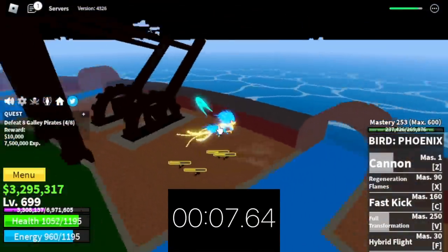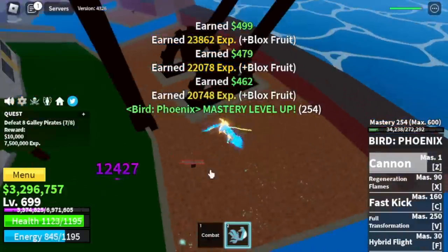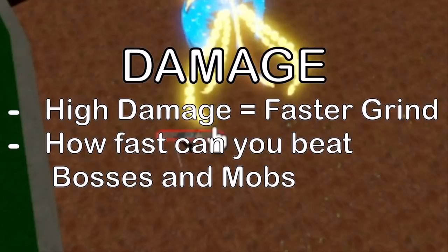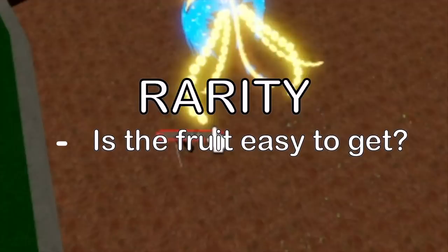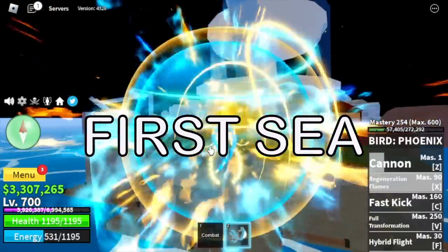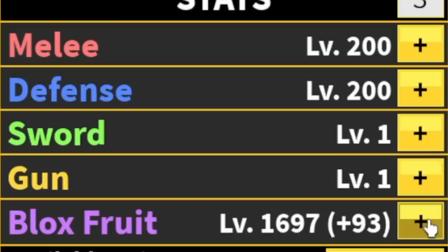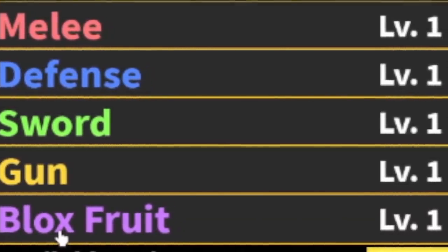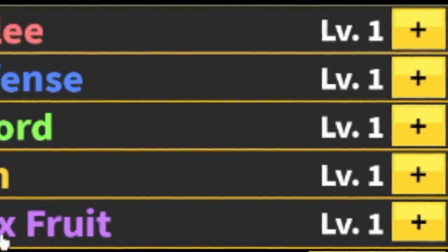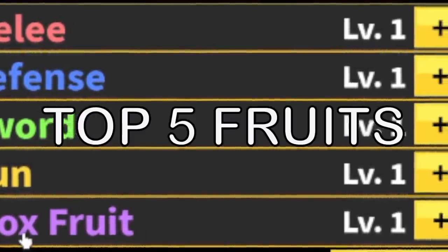I will base my top 5 on 3 things. First off is speed — how fast can you get quests, how fast can you lure, and how fast can you travel? Next up is damage, because higher damage equals faster grinding and faster boss kills. And last but not the least is rarity — even if it is the best fruit for grinding, if you don't have it, it's useless. Just a reminder, this list is for the first sea, meaning we'll start from level 1, which is also a factor in choosing my top 5.